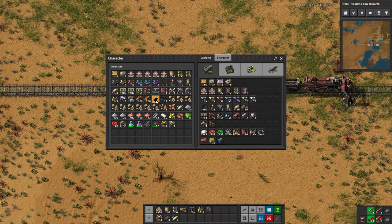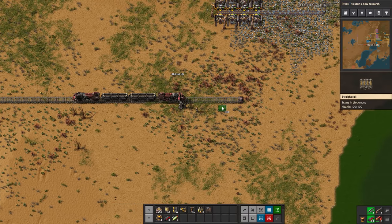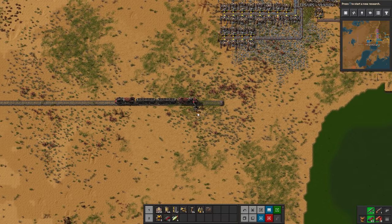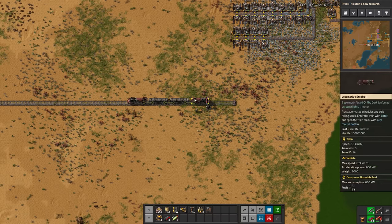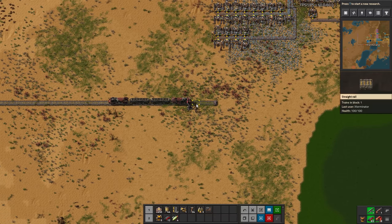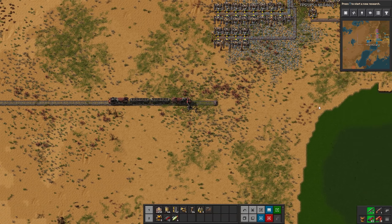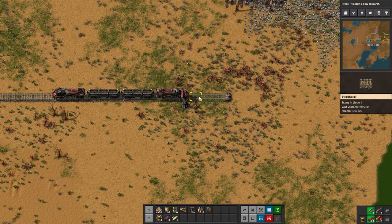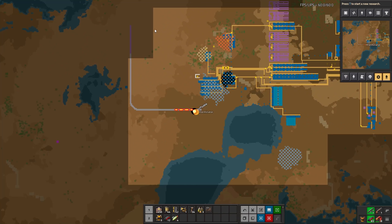We're going to put down our locomotive, throw some coal in each one, and before we continue our rail, I want to touch on what I mentioned last episode: the two types of trains you can build. The type I'm building now, with a locomotive on each end, and the type where you have a locomotive on just one end and do a pull-through setup. There are advantages and disadvantages to both, and we could cover those fairly briefly before continuing our rail.